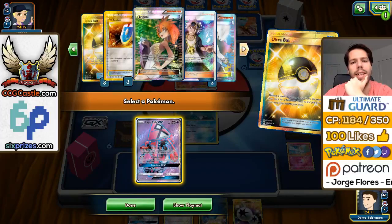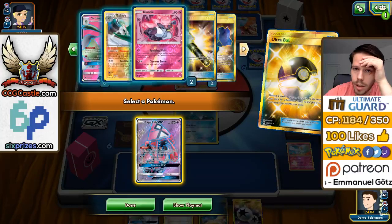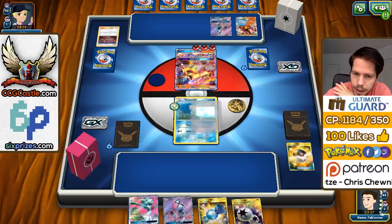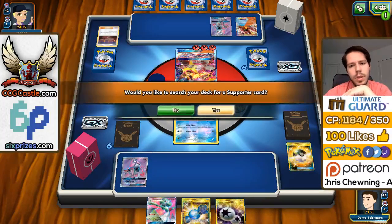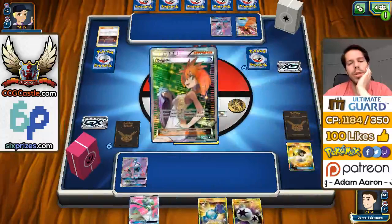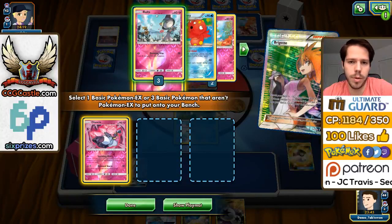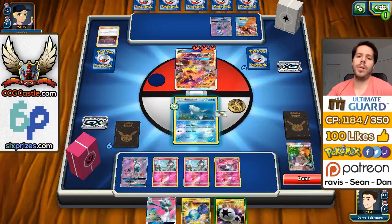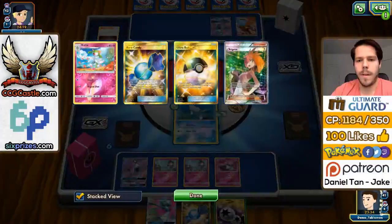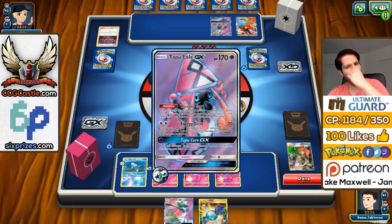I shouldn't have gone for Diancie — I should have gone for another Ralts. But we still have a lot of outs here. My opponent Sycamores away and searches for a Baby Volcanion — that probably means he's going to Sycamore anyway. An N would be amazing, but I really doubt it. We have a ton of outs but we might also just completely whiff. He VS Seekers for Sycamore — so close. My opponent has all the supporters we wish we had.